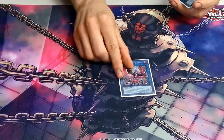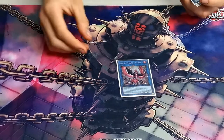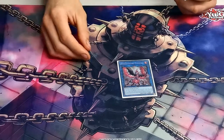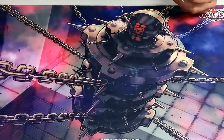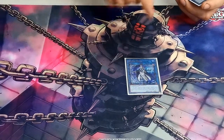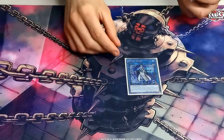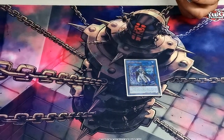Phoenix is in the extra because spell and trap removal is good, and if you get Nibiru'd there's a link monster you can make with the token. Splash Mage is broken with Buffalo — you bring back a Buffalo with its effect negated, but it still sends to the graveyard, so you get two card draws, which is ridiculous.